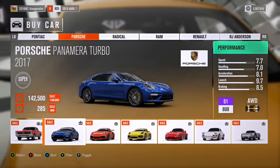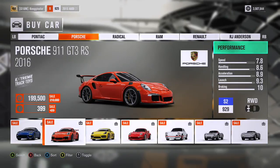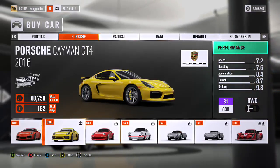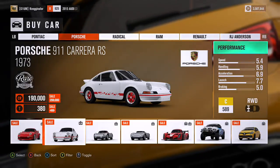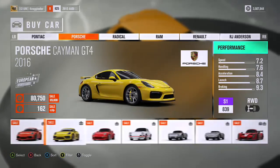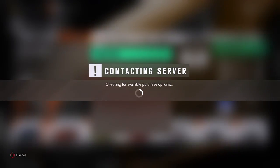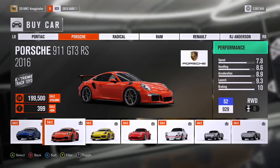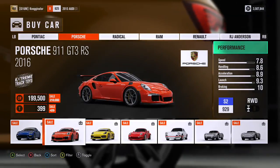I was going to buy it individually but yesterday it wasn't working. All I really want is the 911s — I'd want the GT3, but that's a Forza-thon car. I'd also want the Porsche 911 GT2, and possibly just buy one or two singles, but you can't — it makes you spend $7 on it.